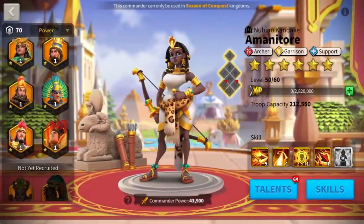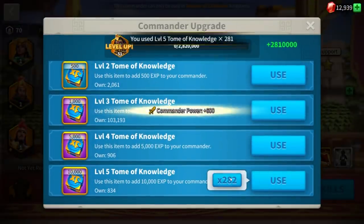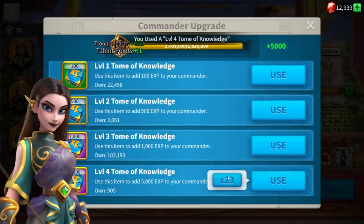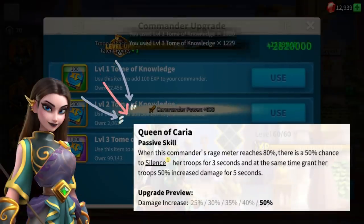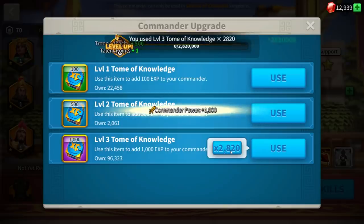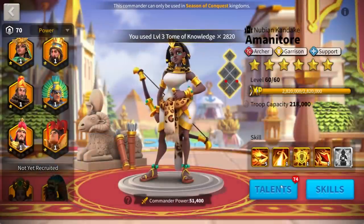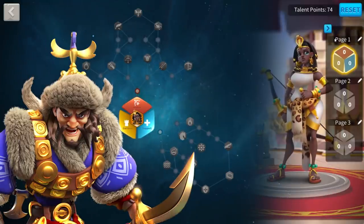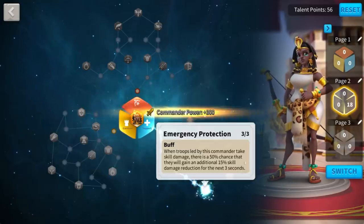As we suggested in our Discord as soon as Amanitor came out, this skill could open the door to a terrific pairing with Artemisia, because Artemisia silences herself when the rage bar reaches 80% and increases her damage by 50%. We also said she would keep the damage increase while being immune to silence, just like when Artemisia is paired with Attila. I believe Dragothian has also made a video about this point, and we will highlight this mechanic with Artemisia in our testing.